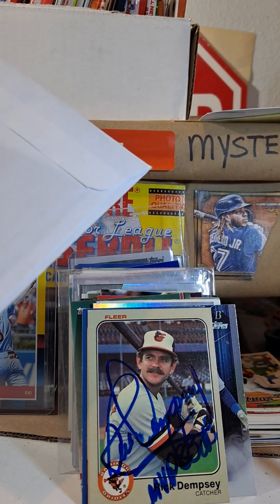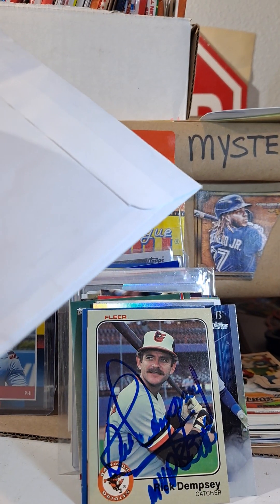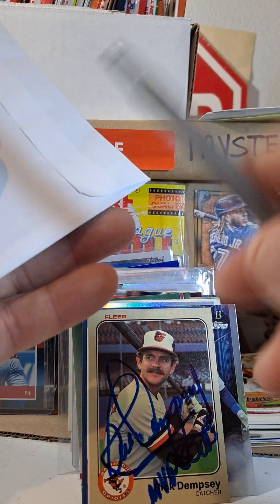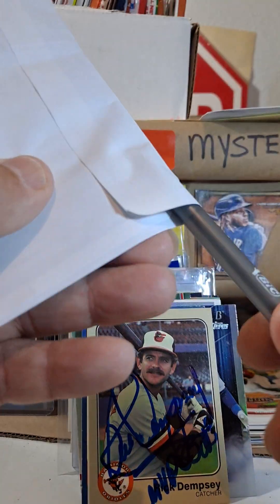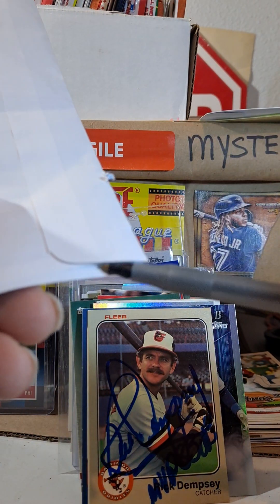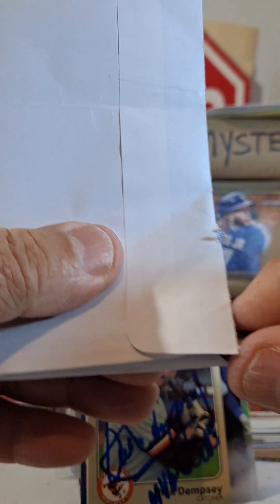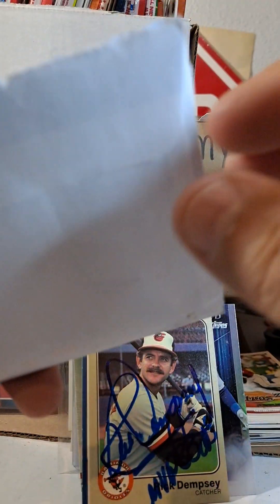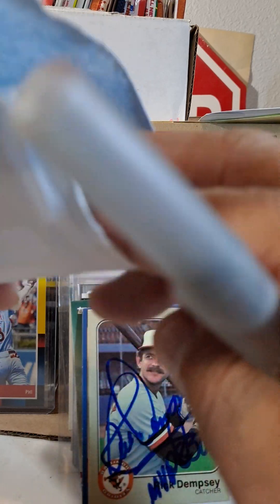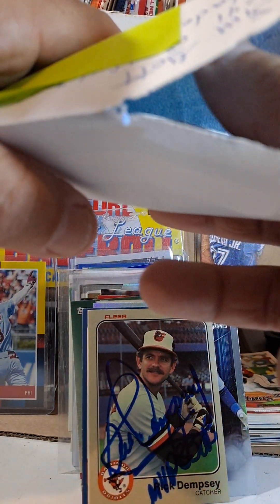So I don't have a date on this Jim Gott. Let's see here. Let's rip it up using the tool of tools. Okay, we got a ton of cards in here. Let's pull them out.